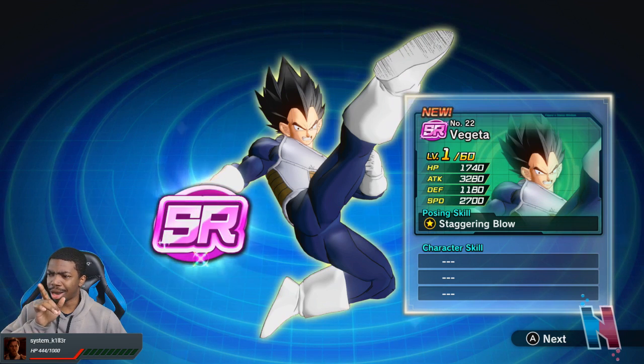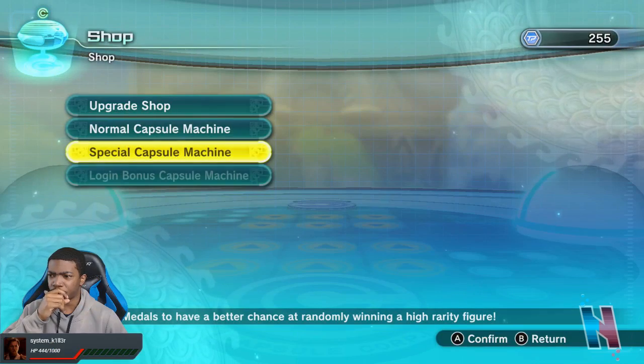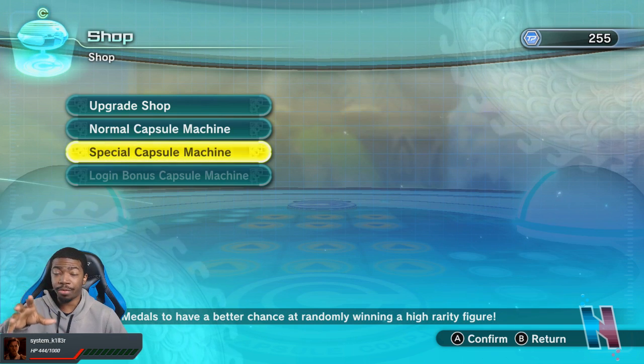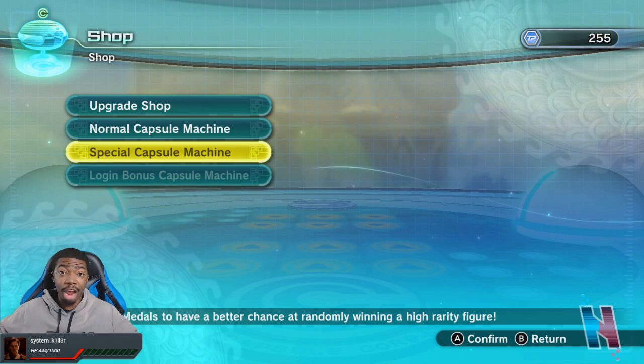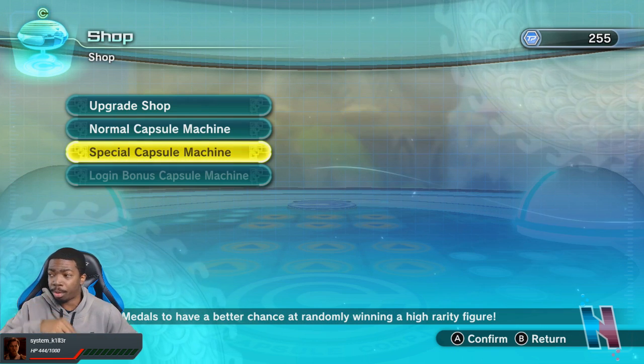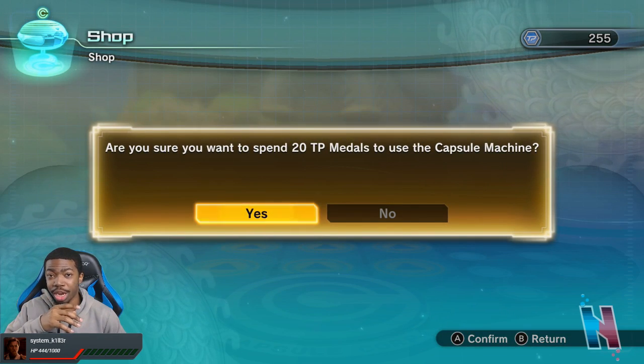I don't know how to feel about this one because I've never pulled this before. I want to see what it would limit break to, because it seems like a unique one. I hope it doesn't just limit break to that Super Saiyan Vegeta with the battle armor, because I already have that one. But I've never gotten this figure before so it's not too bad.